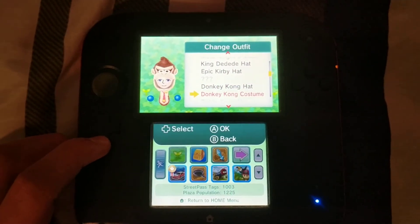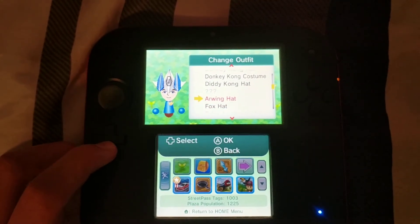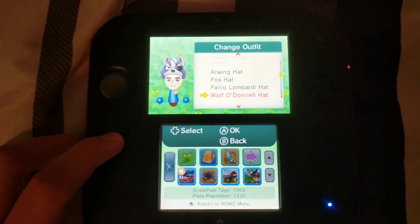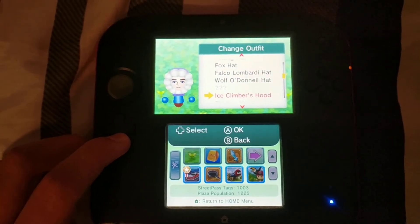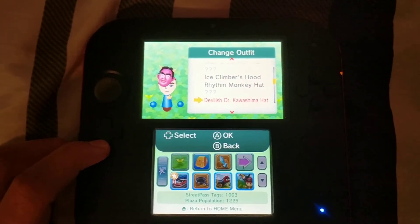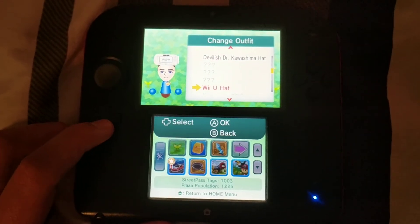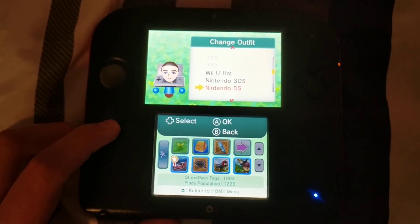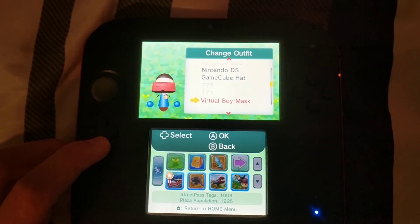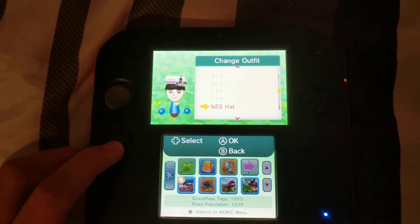Donkey Kong hat, Donkey Kong costume, Diddy Kong hat, Arwing hat, Fox hat, Falco Lombardi hat, Wolf O'Donnell hat, Ice Climbers hood, with a monkey hat, Devilish Dr. Kawashima hat, Wii U hat, Nintendo 3DS, Nintendo DS, GameCube hat, Virtual Boy mask, NES hat.